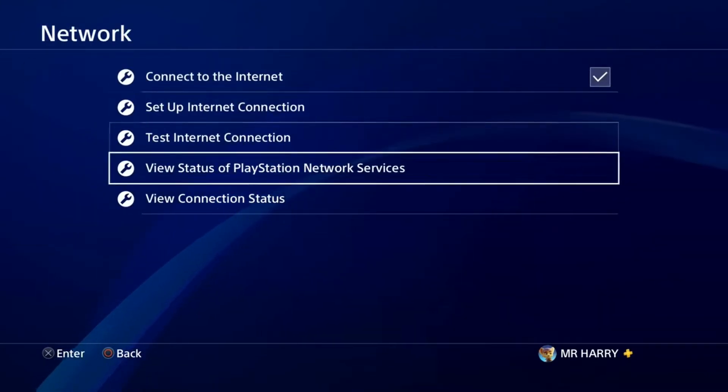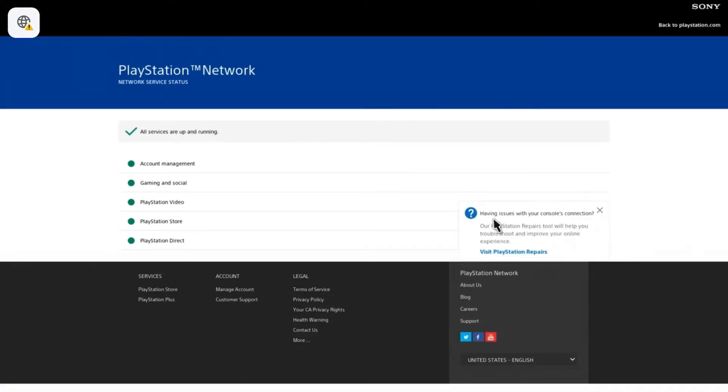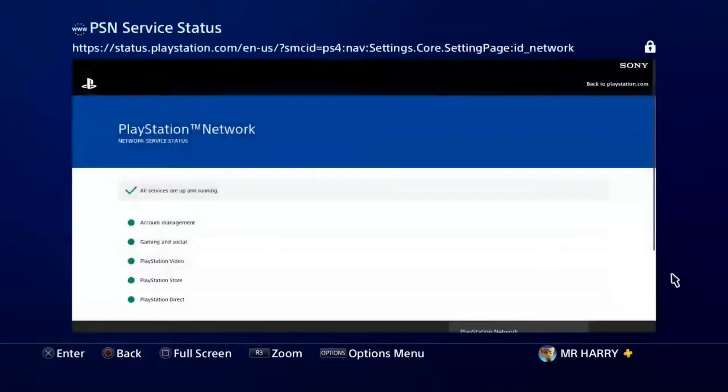Go to View Status of PlayStation Network and firstly check your PlayStation Network services — all are up and working good. Sometimes the server is down, but if the PlayStation server is working all good, then proceed to the next step.